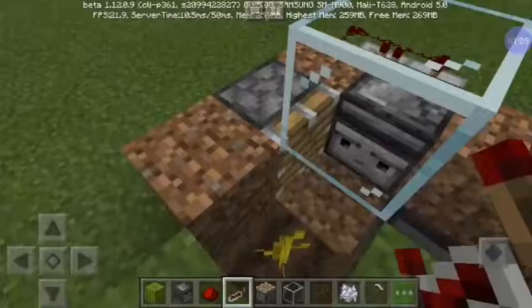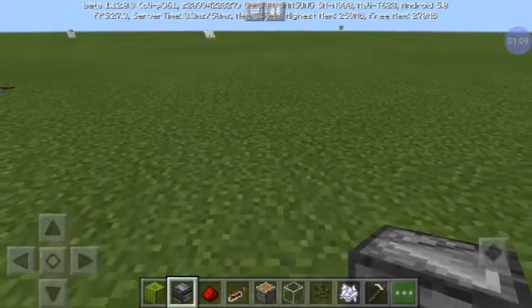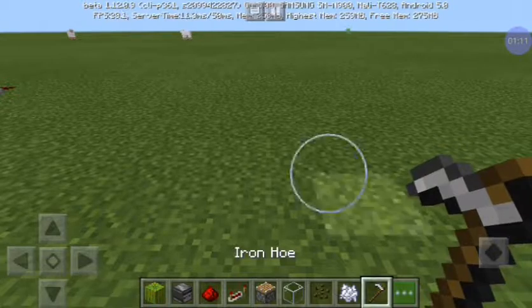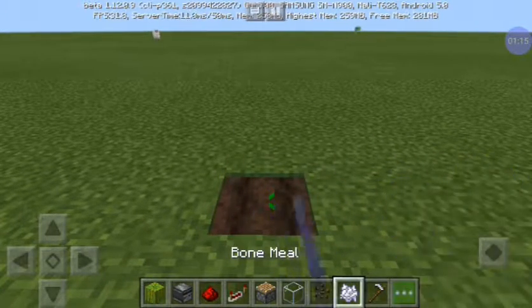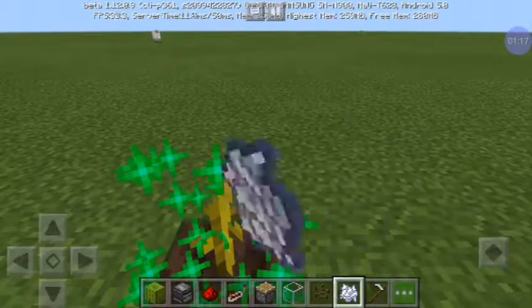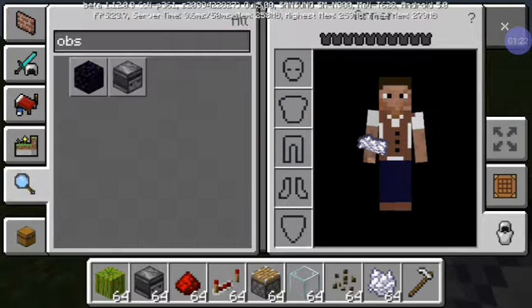And then, an observer. So first, we're gonna till some ground. And then bone meal it up. Also need some dirt.